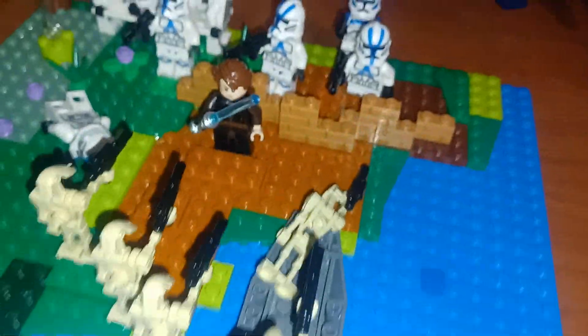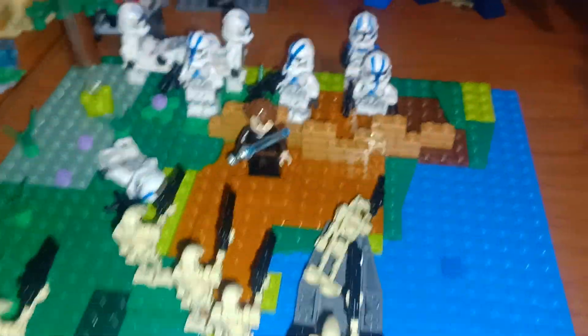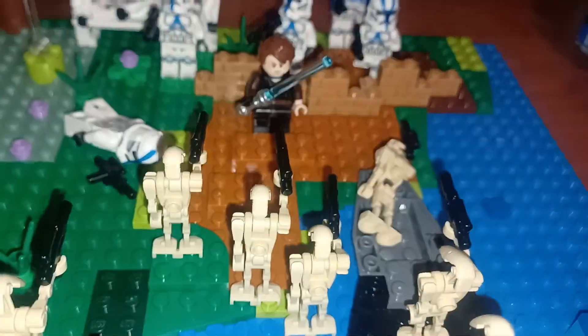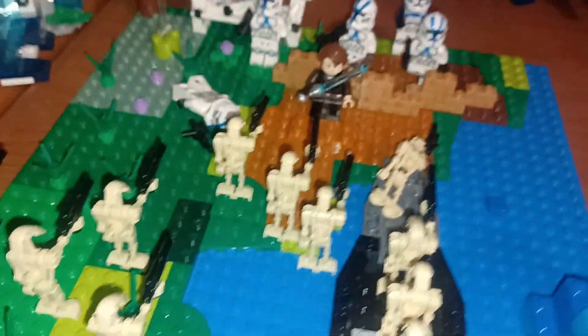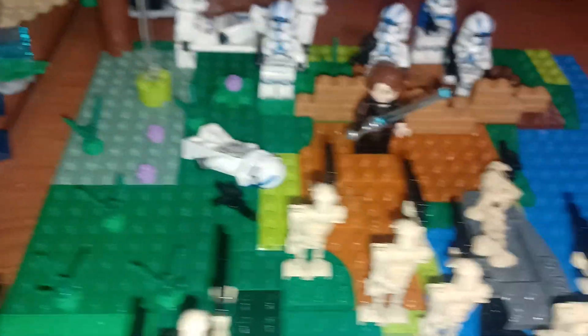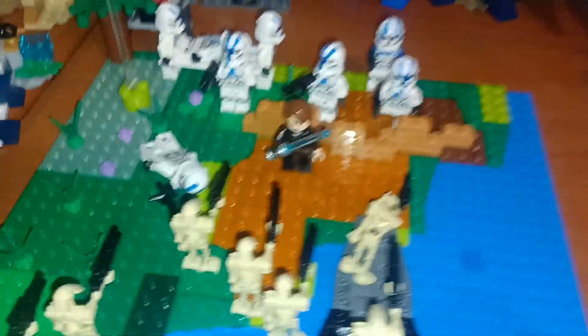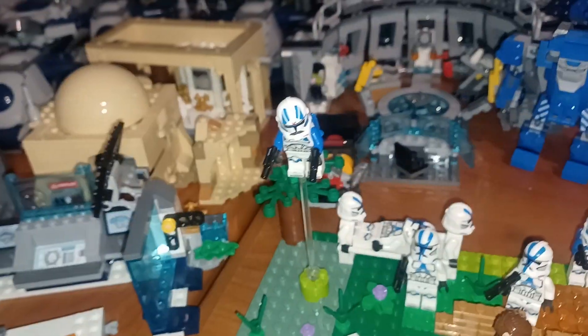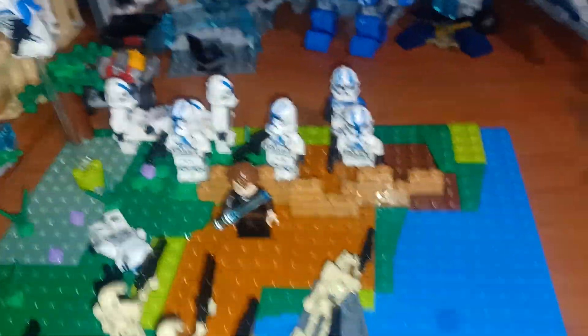You got your little improvised cover and some bricks around there, plus a lot of water. I did try to put some floral — fauna, whatever — in there, and where the clones have been to show the devastation of war. You got a little tree back there, and then flowers, grass, dirt, and clay.